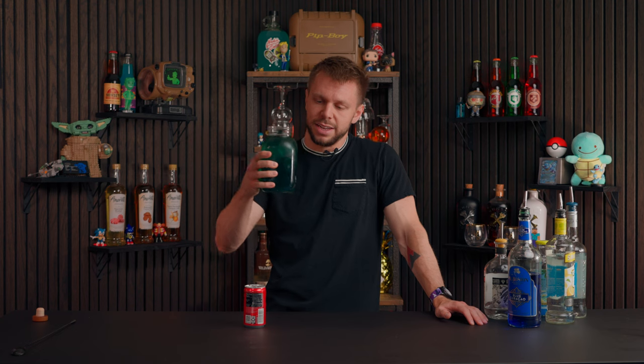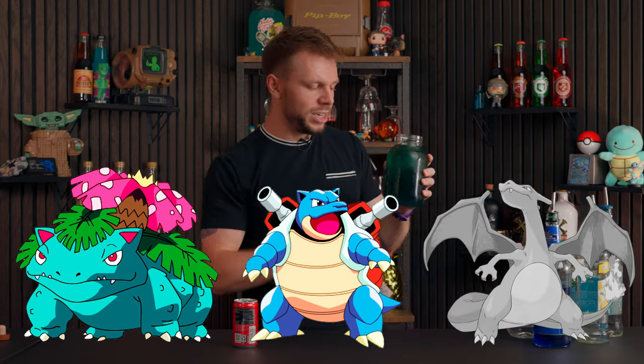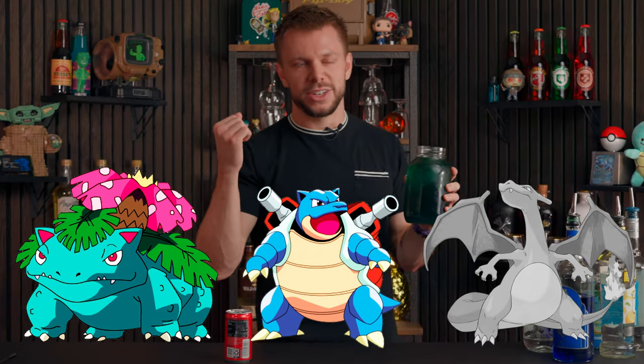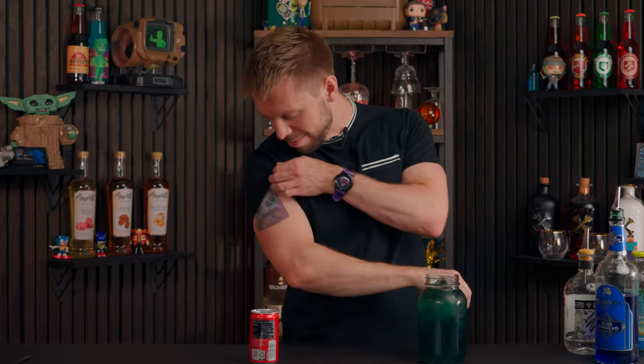And that's the Blastoise cocktail — not overly complicated. We have an ocean blue AMF, essentially, with a little coconut and all that jazz. A super delicious cocktail, and that is another starter Pokémon final evolution in the bag. We have just one left, which is gonna be Charizard. I know it's gonna be the best video because I'm gonna light it on fire — but don't sleep on Blastoise. He absolutely deserved his spot and is the best Pokémon in Kanto. No debate. And if you need a non-alcoholic recipe, I'll put a link in the description to Squirtle — it's also on my YouTube channel in the shorts. I'll see you guys next time.